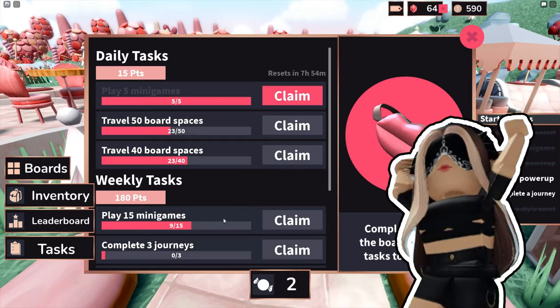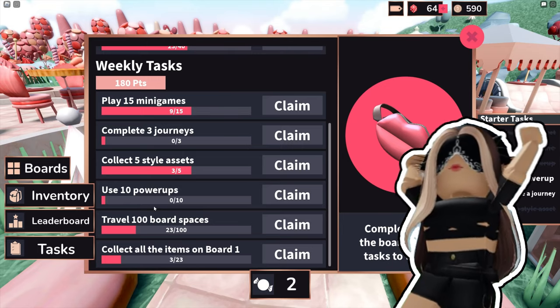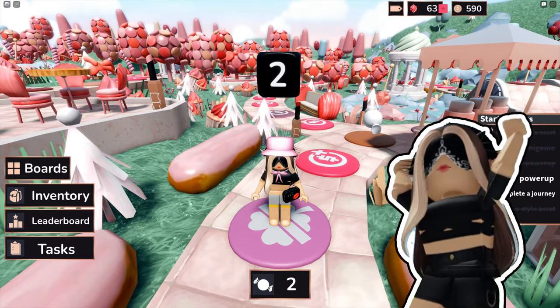Okay, that was the intro and how about now we talk about how to get it. Let's start with the nurse kiss crossbody bag. To get it, all you have to do is complete one weekly quest.